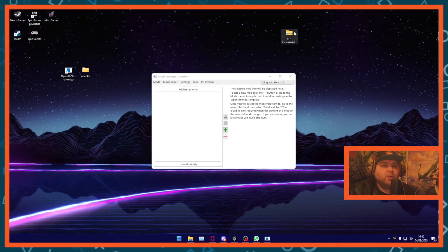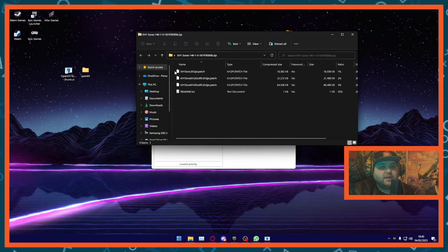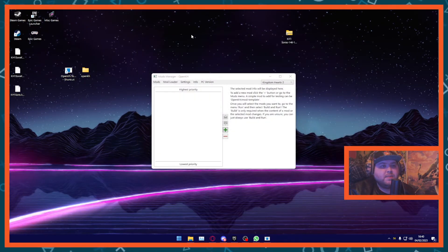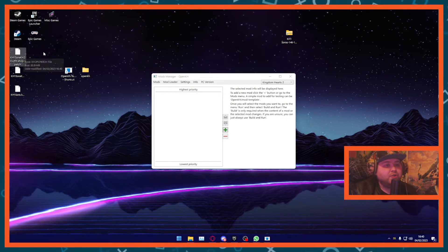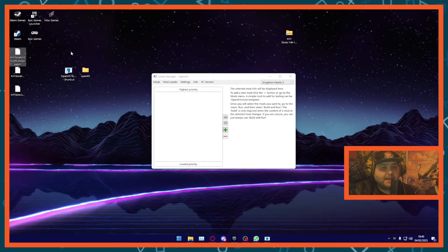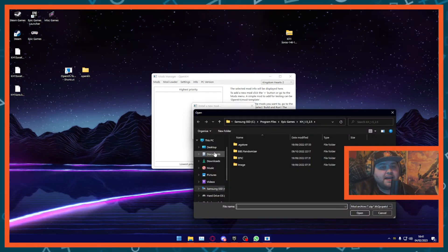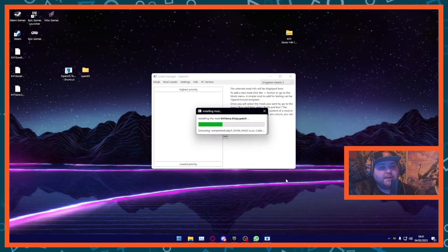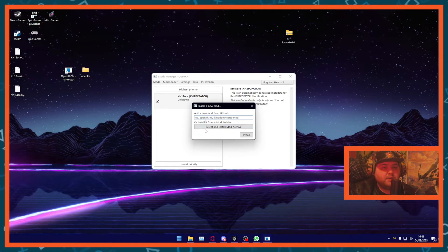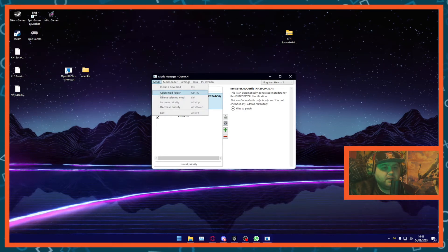Now once you've got the mod you want, let's extract it from its folder. All of these count as separate mods even though they're part of the same thing. You want to make sure that the file format for these is a .kh2pcpatch — this is specifically for the PC version of the game on Epic Games. Once you've done that, hit Mods, then Install a New Mod, and select Install from Mod Archive. Select the desktop and the mods will start appearing. So it's going to install all of these mods — we'll install the second, and then the third.